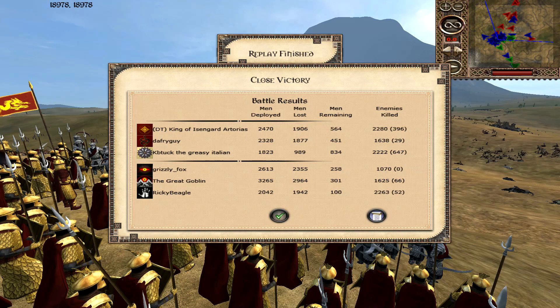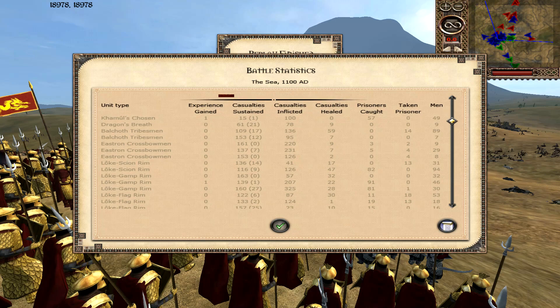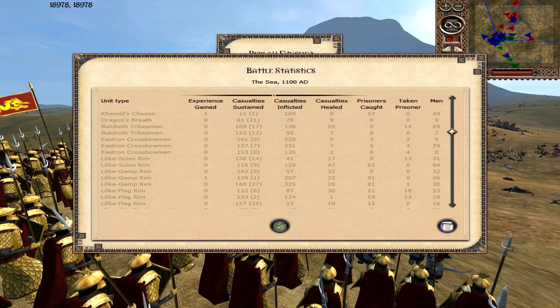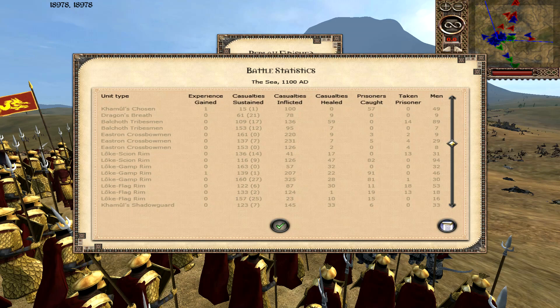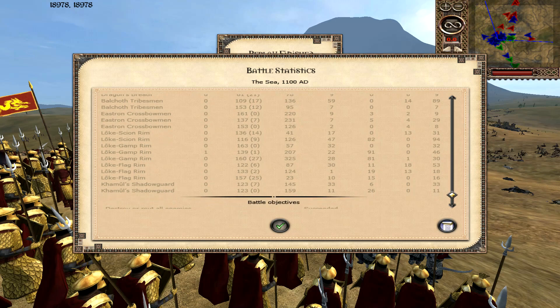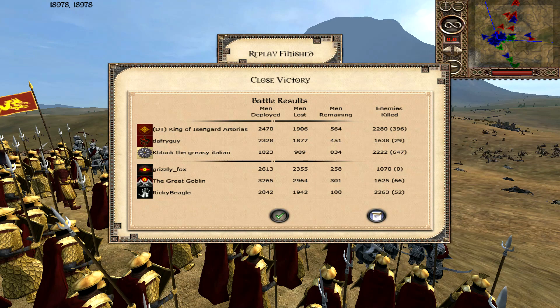Looking at the kill counts — really sorry for Harad losing their Mumu Kill so early. One hit, one of them died, and that broke the other five — that's crazy. Kanulis Chosen: 100. Dathlop Trashman: almost 100 each. E-strong Crossbowmen: two got over 200, one was 126. Loke Sanrim: 126. Loke Gamprim: one got 207, one got 325, and the other a measly 57. Loke Flagrim: 124. Lule's Shadow Guard: 145, 159 — not a bad placement, able to get in there to help KB straight away when it looked like KB was in trouble. Great game. Thank you to Arterius for sending in the replay. This is Scouts with the team signing off — catch you guys next time.